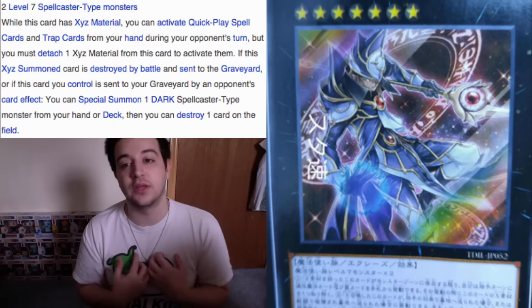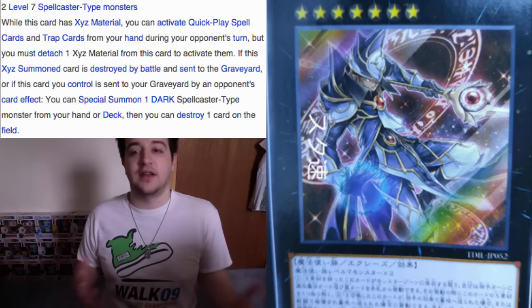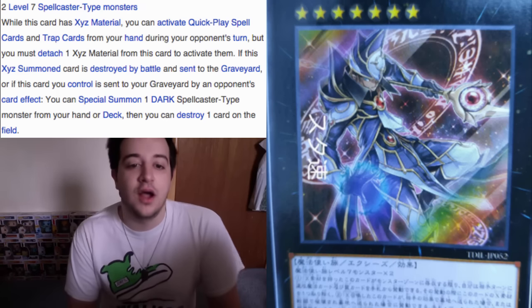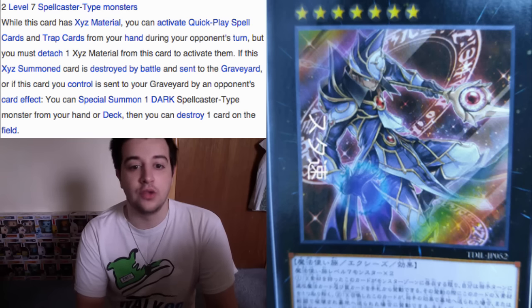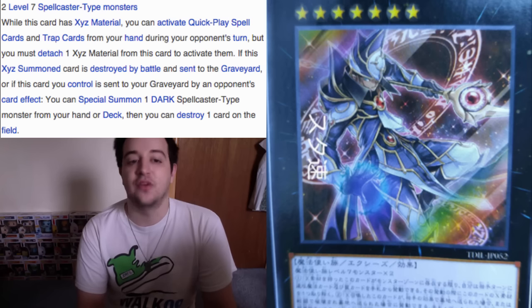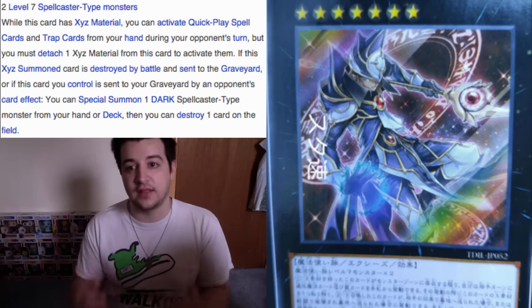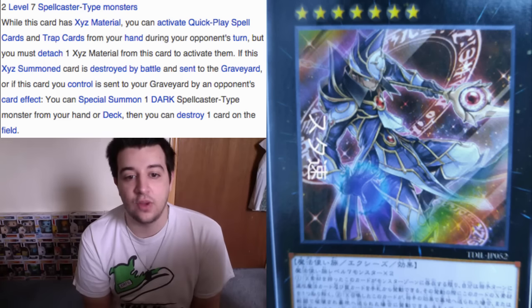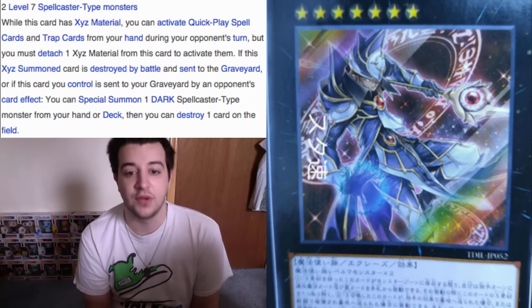I personally would want to see more of an attacking one. I would always like to see Dark Magicians as strong, not defensive type Yu-Gi-Oh cards. But let's see where it goes. Two Level 7 Spellcaster Type Monsters — while this card has an XYZ material, you could activate Quick Play Spell cards and Trap cards from your hand during your opponent's turn, but you must detach one XYZ material from this card to activate them. That is a very balanced and good effect. If this XYZ Summon card is destroyed by battle and sent to the graveyard, or if this card is sent to the graveyard by an opponent's card effect, you could Special Summon one Dark Spellcaster Type Monster from your hand or deck, then destroy one card on the field.